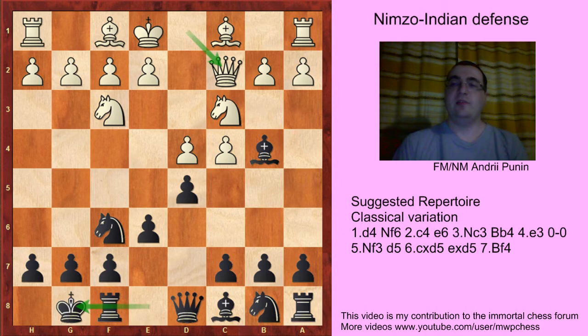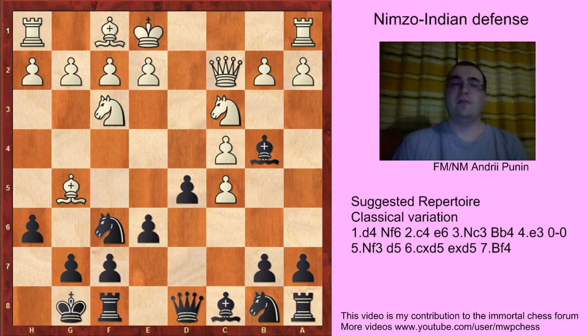But cxd5 is not the only move. White can try Bg5 now. But I think that after c5 this position is good for black. Maybe the best for white is to take dxc5 now, but we play h6 like in the spirit of the Bg5 line.